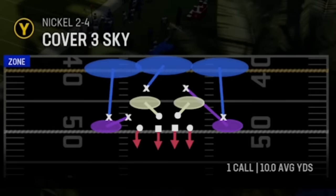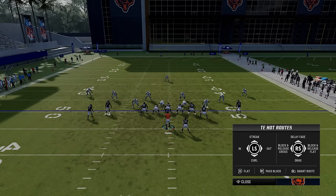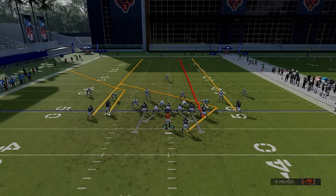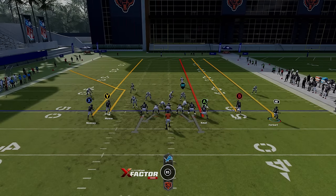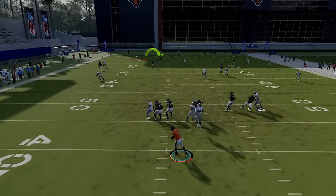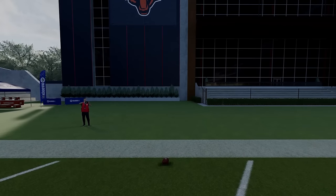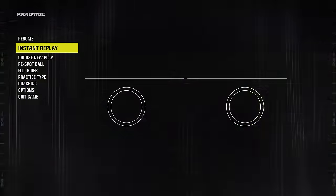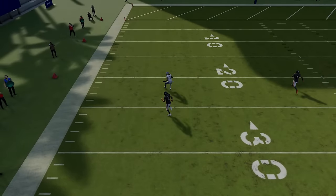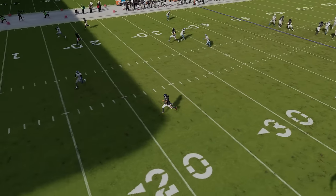My favorite part of this play is what it does against cover three. Put everybody on streaks and motion the running back. Running from a hash mark, the cornerback is going to give wide open space once he chases the corner route. Once this cornerback flows off to take away the corner route, there's nothing but about 20 yards of space if you bullet and pass it away from the safety. The safety is already reacting.